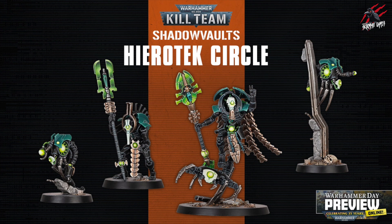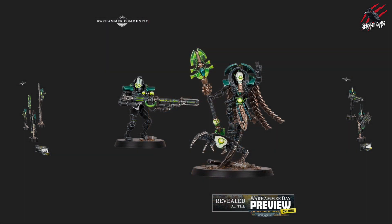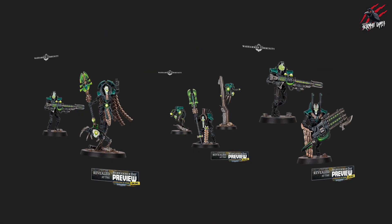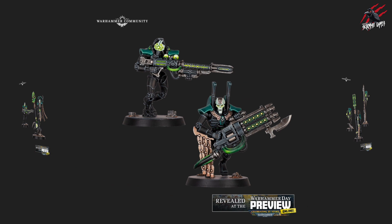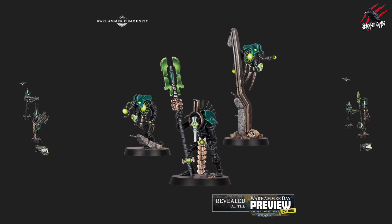Next up are their enemies, the Necrons — the Hyrotech Circle. These are going to be led by one Cryptech, leading his retinue on the hunt for artifacts within the Gallo Dark. They said in the preview that these aren't entirely new, but there are upgrade kits with different attachments, different heads and such. The Deathmarks, you can see here, have got some different heads, and the Immortal is also based on the existing kit with multi-part options. I love the addition of the Apprentech especially — it's really funny that he won't get promoted because the Cryptech just won't die. He's going to be stuck as an apprentice for eternity.